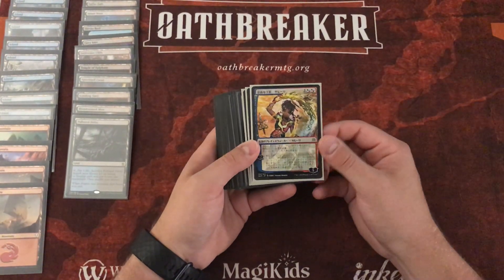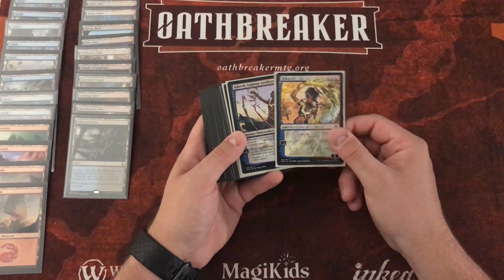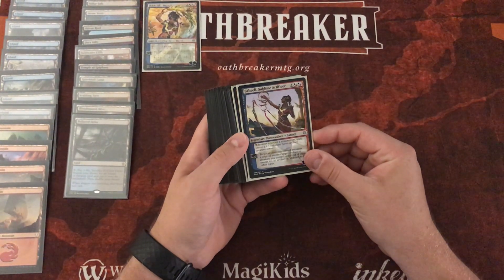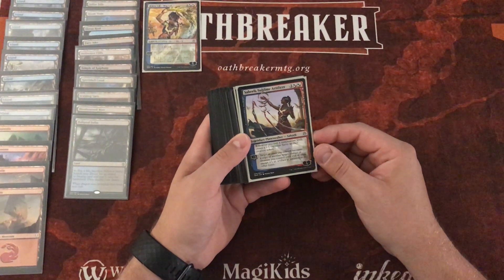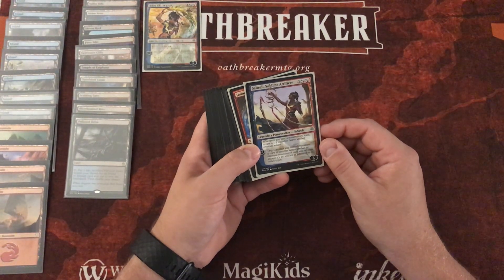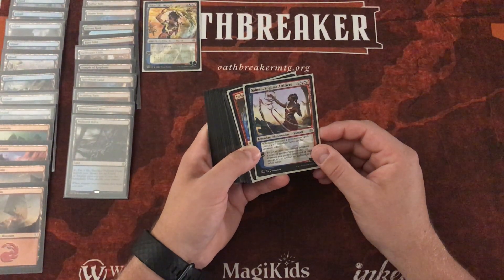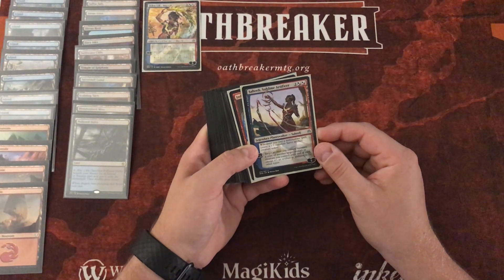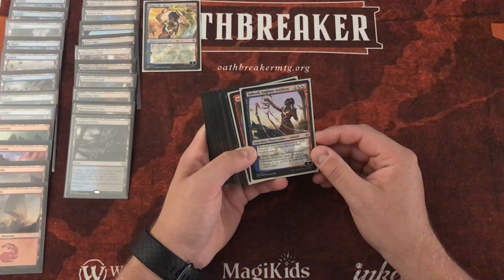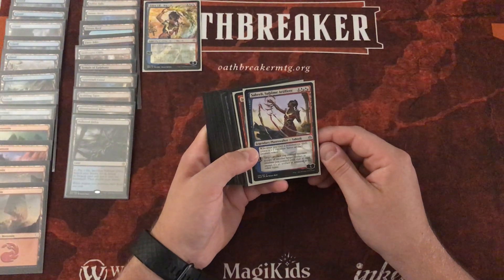Our Oathbreaker of choice today is Saheeli, the Sublime Artificer. I do have her alternate art here, which is the one I absolutely love to use for gameplay, but today we're just going to reference the English version. Saheeli, Sublime Artificer, for one hybrid blue-red blue-red, has a static ability: whenever you cast a non-creature spell, you create a 1/1 colorless servo artifact creature token. Her minus-2 lets a target artifact you control become a copy of another target artifact you control until end of turn, except it's an artifact in addition to its other types. She enters the battlefield with 5 starting loyalty.